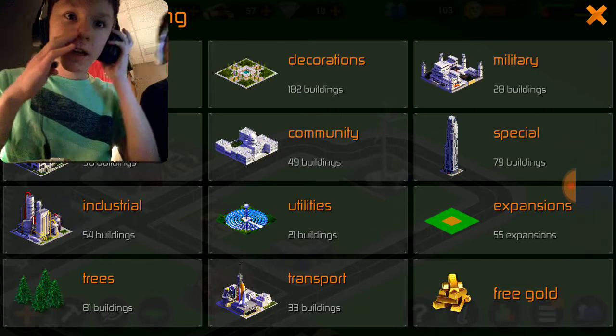And this here is the military section with 28 buildings. And this here is a military helipad. And because this is the one I showed you last time — it's the military headquarters. And once you build a military base, it could be a huge one and it will be awesome.